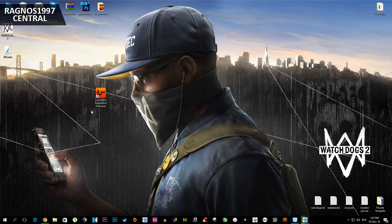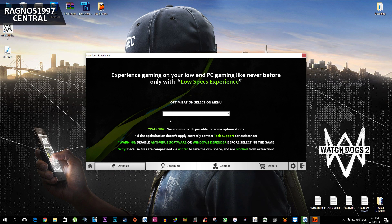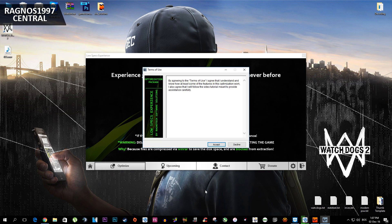First of all, what you need to do is download Low Specs Experience from my website and then install it. Once you open it, this screen will pop up. Press optimize and then select Watch Dogs 2 from the drop-down menu, and the raw installation file will load.